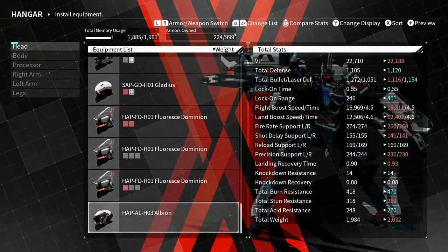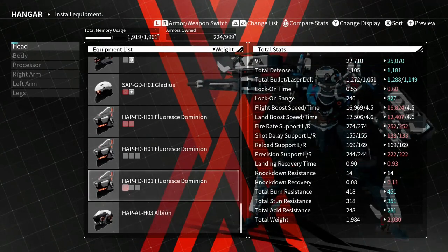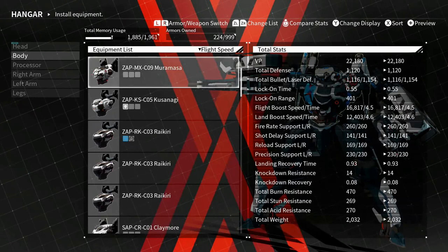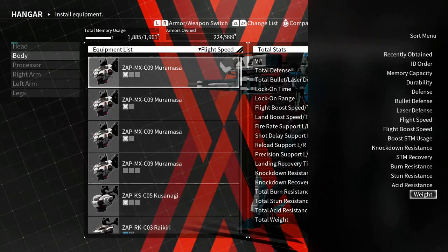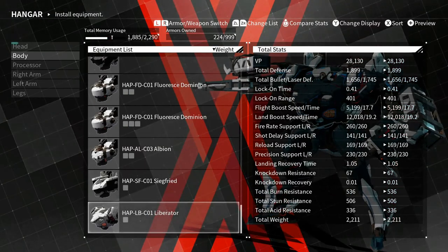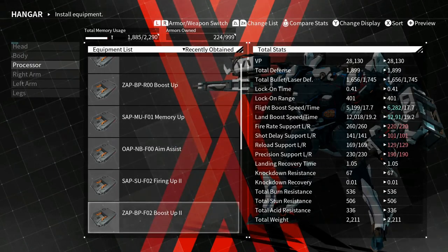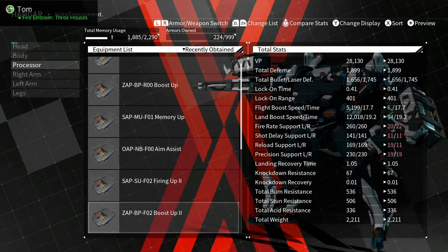The heaviest helmet in the game is the Albion, however you say it, so I'll throw that on. For the heaviest body I'm going with the Liberator. I'm gonna put the memory one on just in case — actually, I do have memory three.